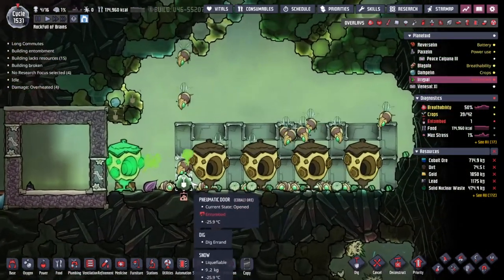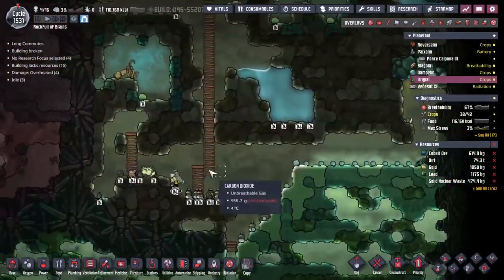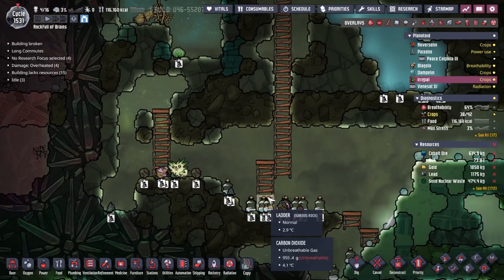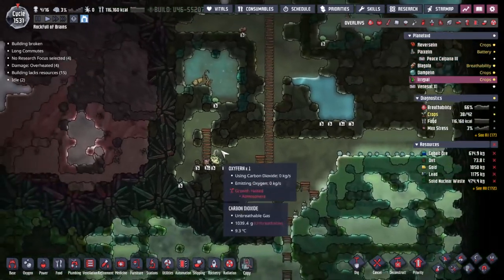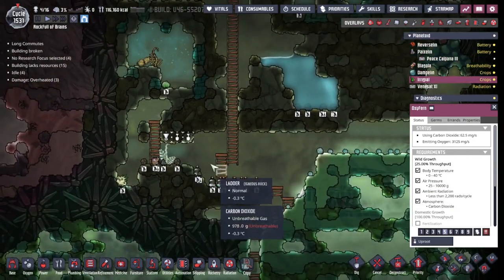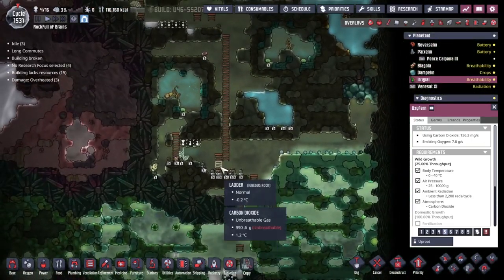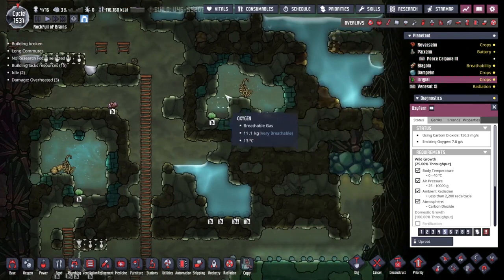Back to Erigal. We dug the pip out, let him loose at the oxyfern seed, and made sure someone was in the right temperature range. Now hopefully everything should be working. We got ourselves a wildly planted oxyfern - that's very nice. I was thinking about digging my way into here but I kind of like these little pockets. I don't know if I want to disturb them or not.